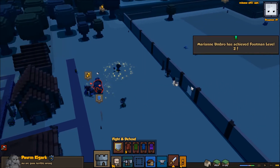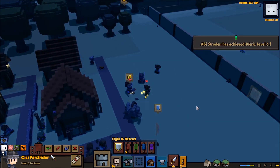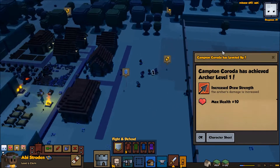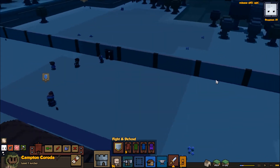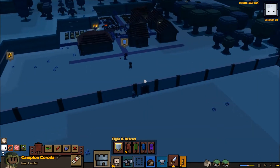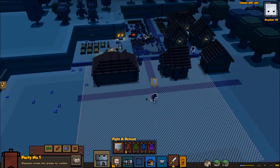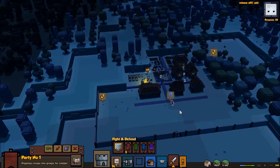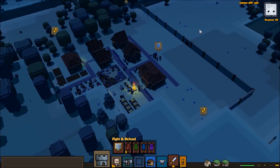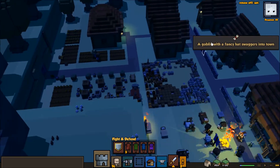Now we have a giant orc in here. Footman level two, footman level six, cleric level six — everybody's getting level ups today. Archer level one, great job. We do have a doorway now, so it's a one-way-in, one-way-out kind of situation. The majority of our military should just be defending this one spot now. Hopefully we get attacked mostly from this side. Our military is getting a little bit bigger day by day.